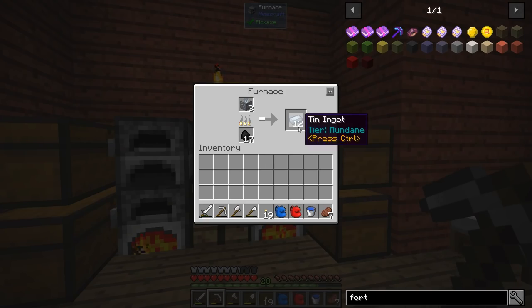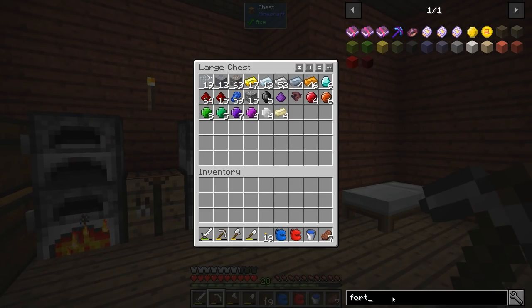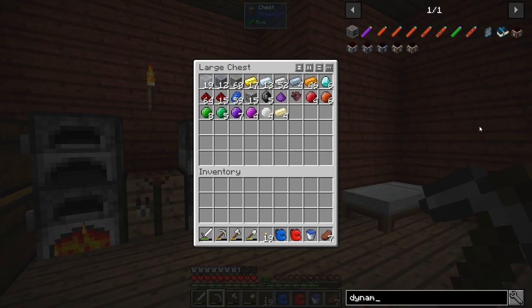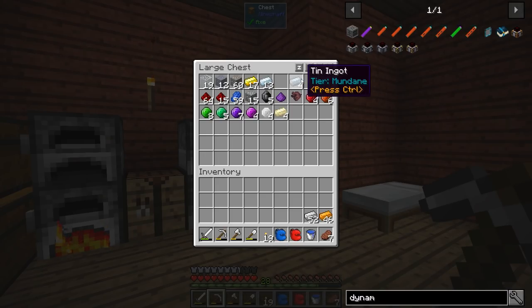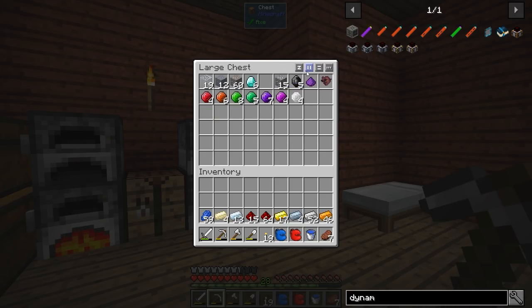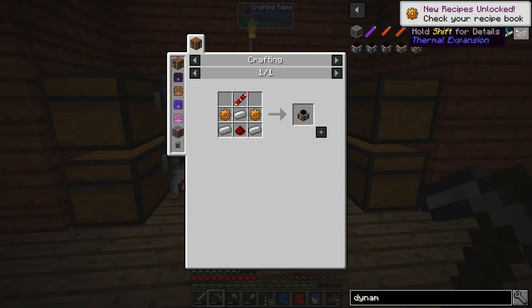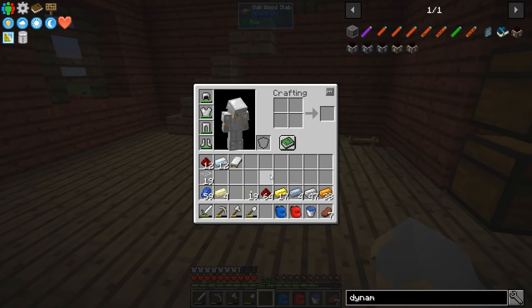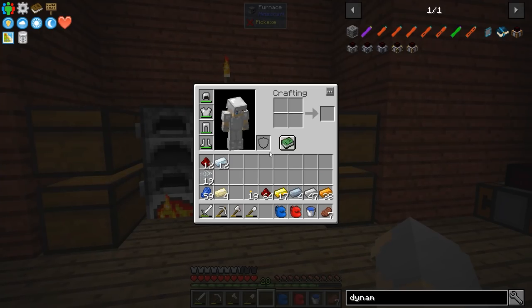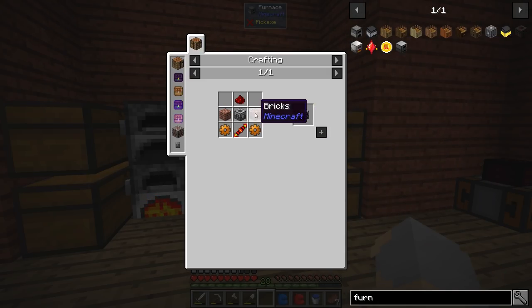I'm smelting up stuff I gathered while mining, and it's kind of tedious to be swapping things in and out. So I want to start off by making a fairly simple auto-smelter system. We should make a Steam Dynamo — it's not too hard to make, we just need some copper, some iron, and a few other resources. We need two copper gears, and then a Redstone Transmission Coil which is redstone and silver. There we go — we have ourselves a nice simple Steam Dynamo.